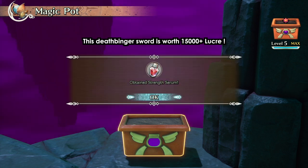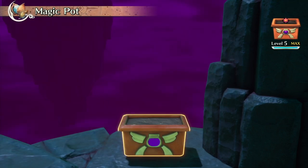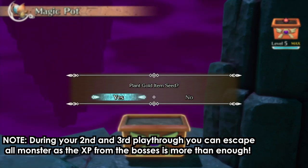When you are grinding here, you're going to get a lot of silver items, gold items, rainbow items, or even seeds, which you can take to the magic pot to exchange and get more cookies.